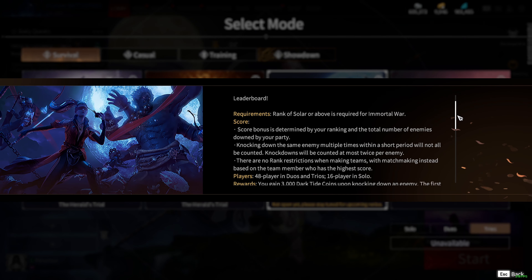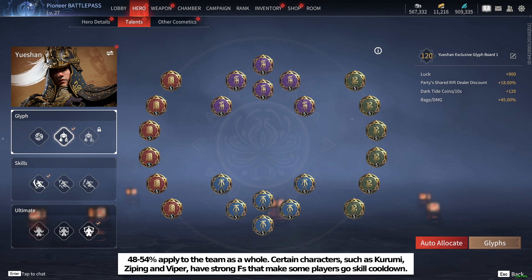In Immortal War, you can buy a random purple melee weapon or a random purple ranged weapon from a Rift Dealer for 7k. This can be good because in this game mode you get fewer purple items and no legendary items from trolls. In Trio Immortal War, it is common to run full shop discount and coins-per-second talents on most characters to reduce the effective cost of buyable items by 48 to 54%.